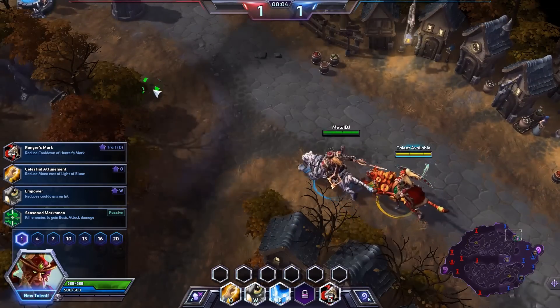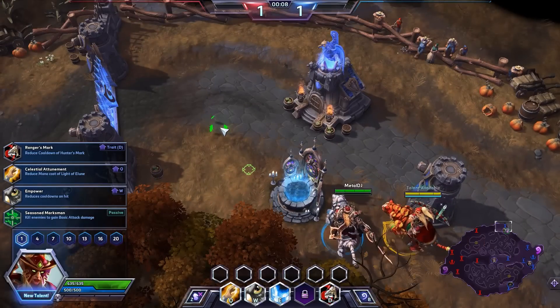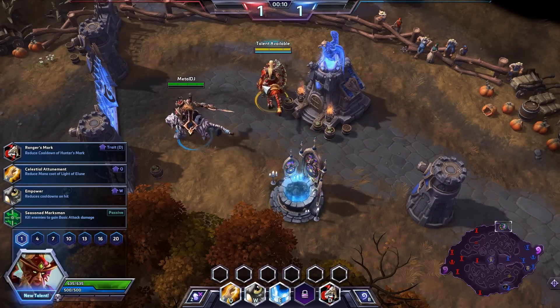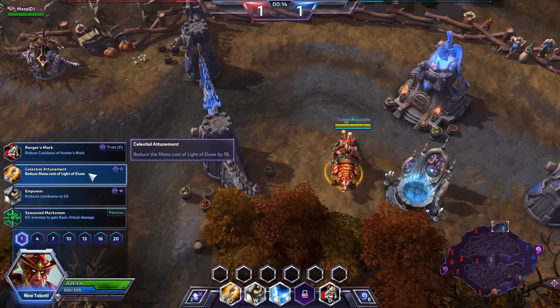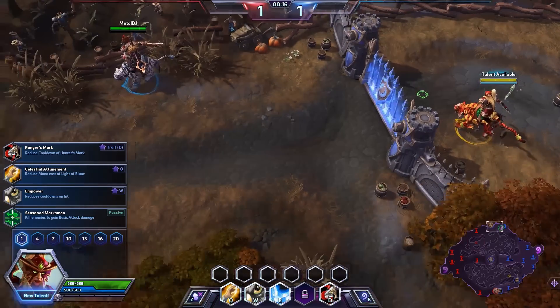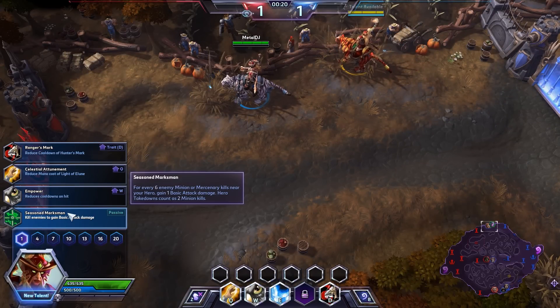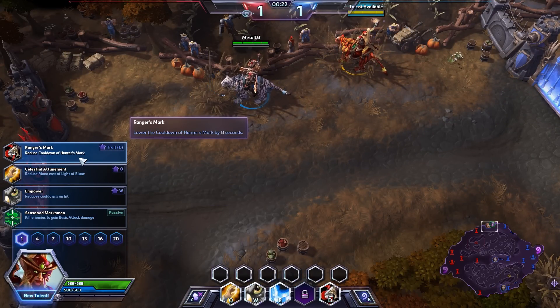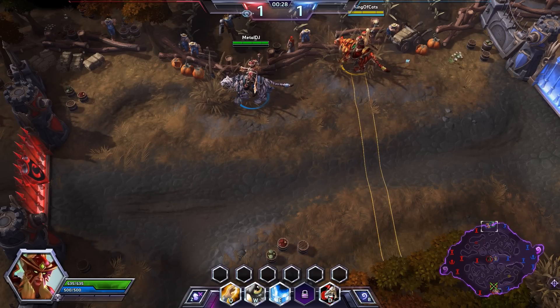The first talent we're picking up is a controversial one. Since we're doing auto-attack Tyrande, it's between Season Marksman and Ranger's Mark. Season Marksman is really good when you're laning with somebody like Kael'thas because you'll get a lot of minion kills that increase auto attack damage. But Ranger's Mark — reducing the cooldown on Hunter's Mark by 8 seconds — is a big deal, especially later on when we have Battle Momentum. So that's what we're going with.